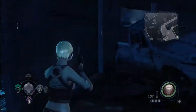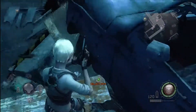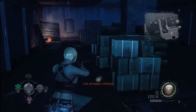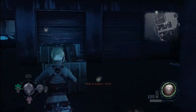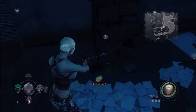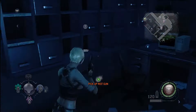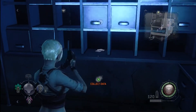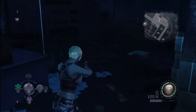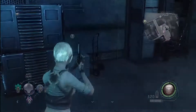When we first get in by this wrecked car, there's our first piece of data in here. And there's two more down here, over here by the desk. As you circle around in this room that you need the card to open up, there are two more pieces of data.